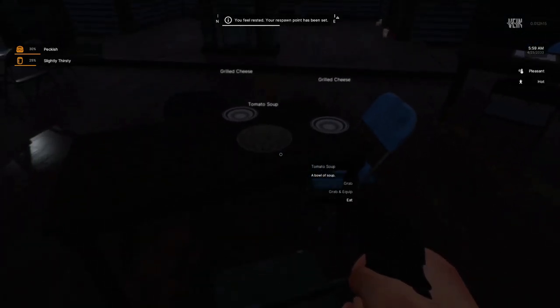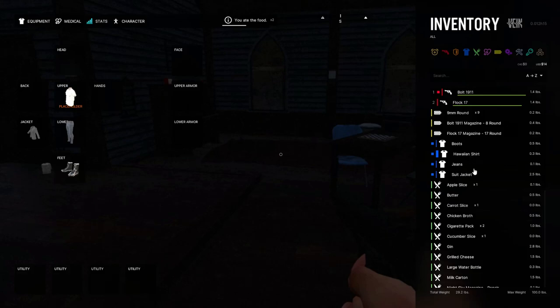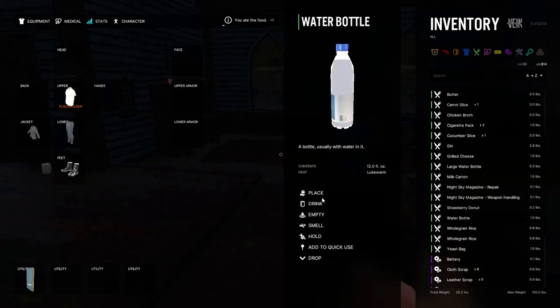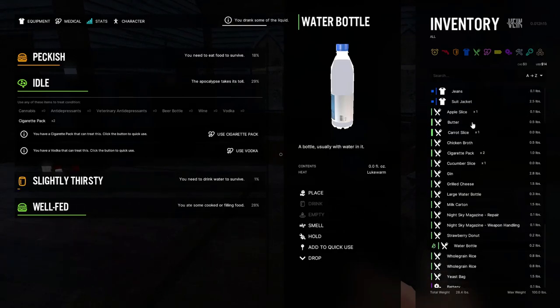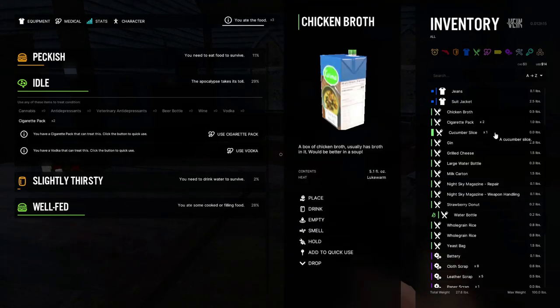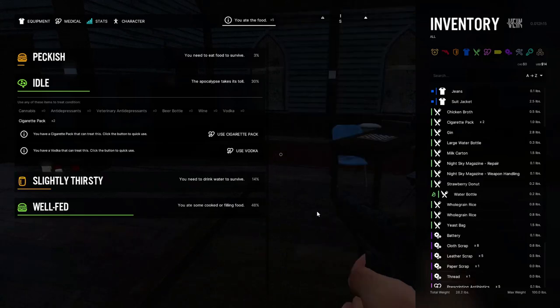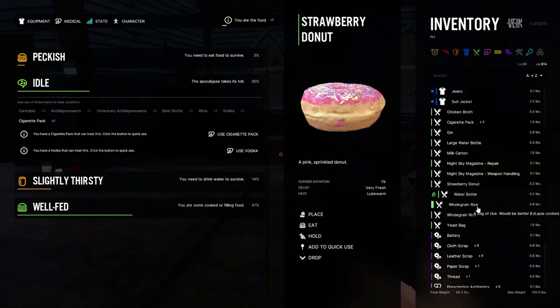Now I'm starving, so let's eat some more of this food. Let's eat that, eat that. Now I'm thirsty — let's drink some more of that water. How much do I have left? Am I good now? Slightly thirsty, peckish — it takes its toll. I look okay so we're still green. This stuff is what takes away my peckishness — a cucumber slice, let's eat that. Let's eat the real cheese, alright. Now I'm thirsty again — oh I'm out of drink, that's not good.